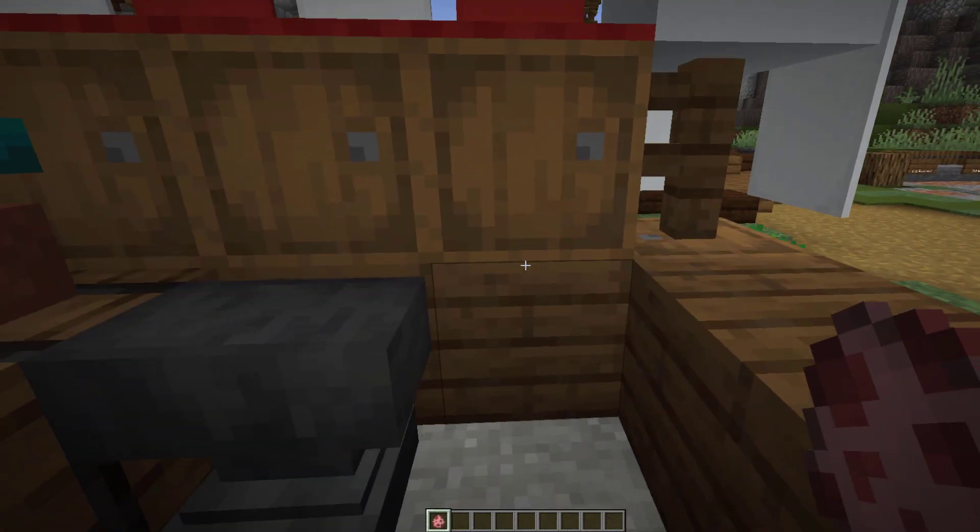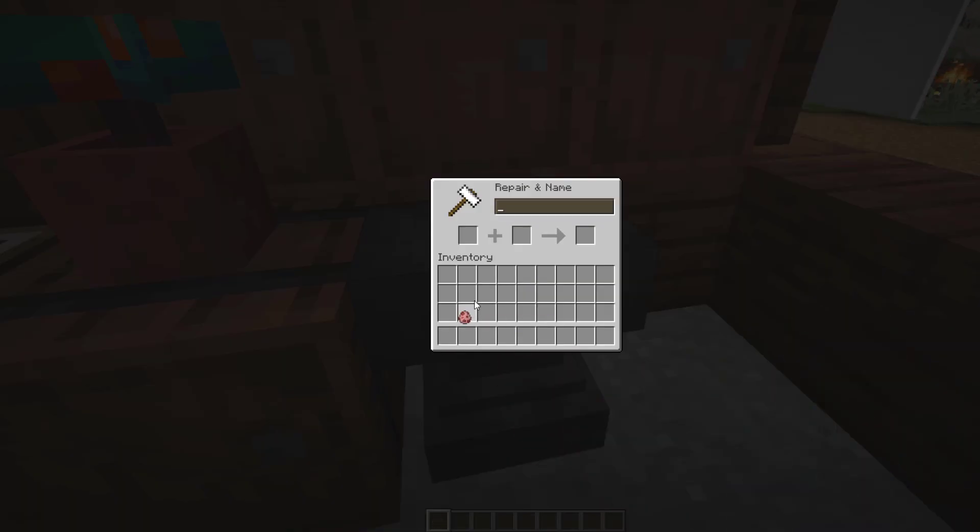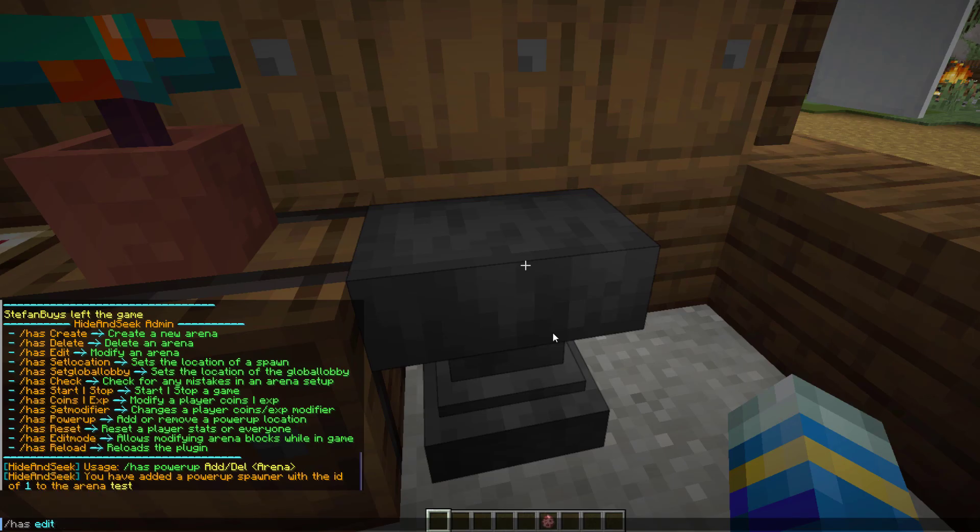If you want to have the chance of spawning as a mob instead of a block, you need to grab an egg, pop it in here, and then name it 'mob:' followed by the mob name — for example 'mob:pig'. Then do /has edit followed by your arena name, pop it in arena blocks, and now players could spawn as any of the blocks or as a pig.